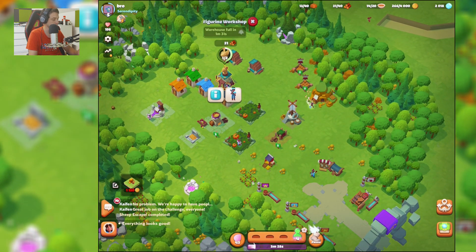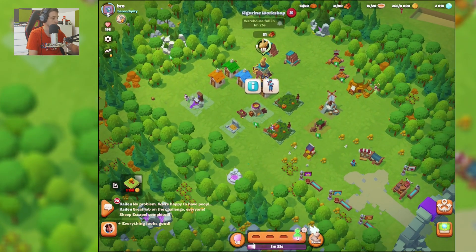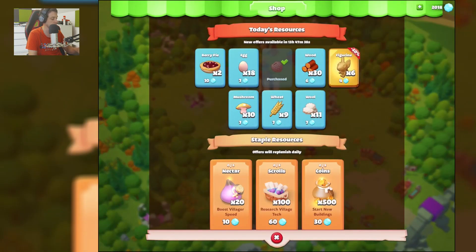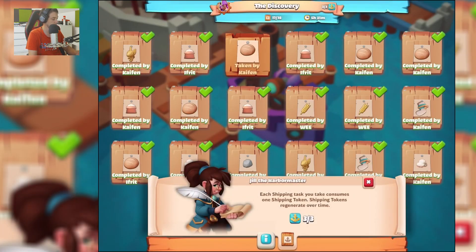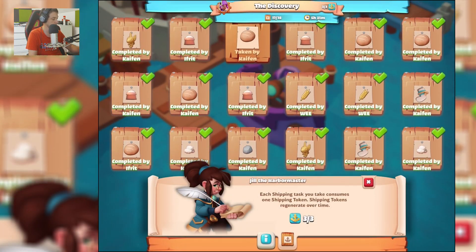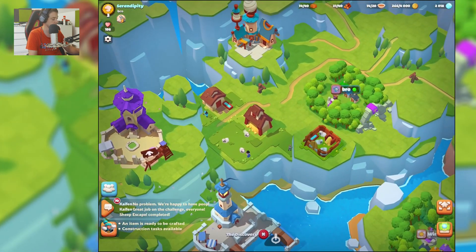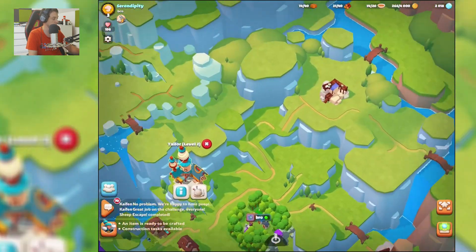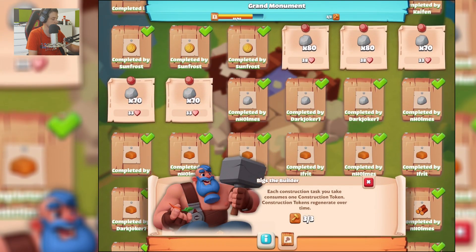Okay, one minute to go. As you can see, I am so close to getting a construction token. Maybe let's go to my clan here and check what we need to do. Someone is already taking this — okay, no problem. Let me see if I can do something else here.